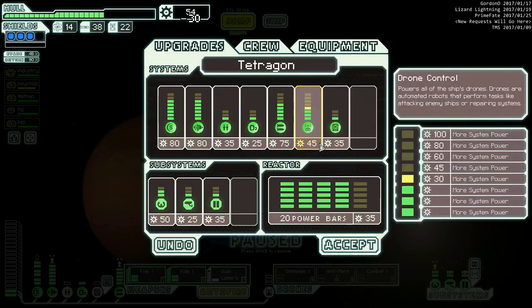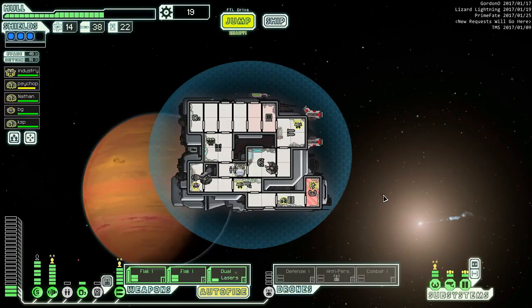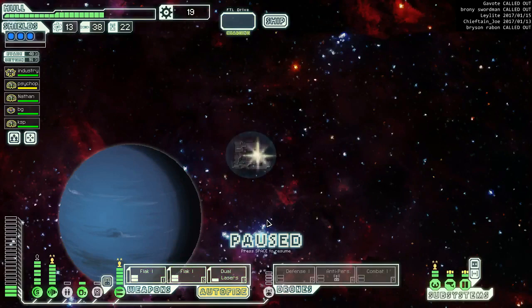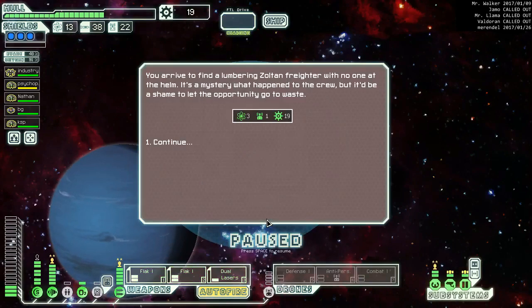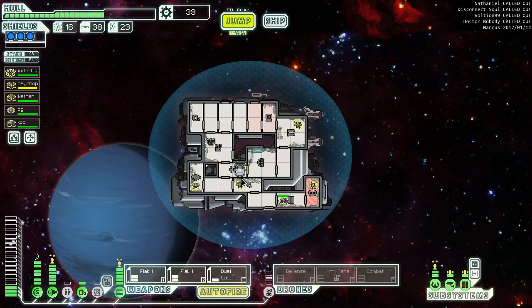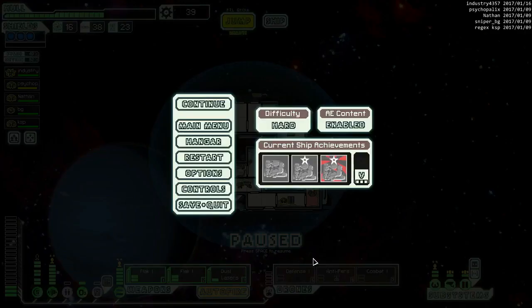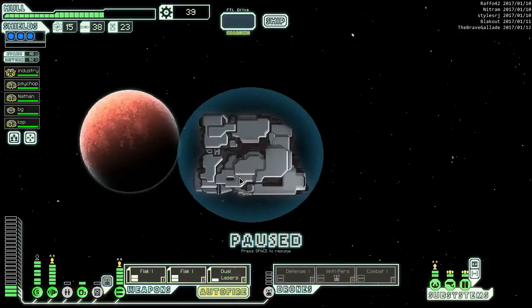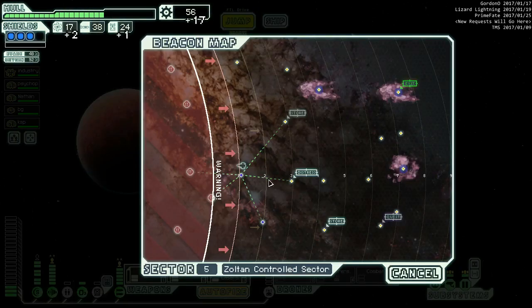We want one more drone - that one drone we bought wasn't worth anything. Actually at 35 scrap, that Zoltan was basically five scrap for a person which is pretty awesome. 19 scrap, that's fine. Distress call and a store - one, two, three, I think we've got to do that. We're building up a power reserve which is nice - we could always turn off oxygen or engines to get both drones up. So we don't need any more power, we are good. Let's investigate and there's a marker on our map and a store here.